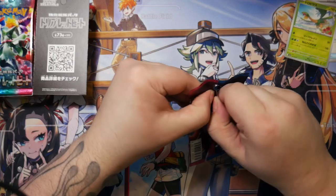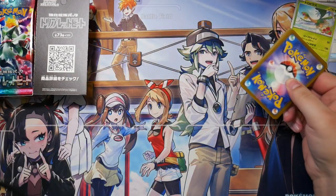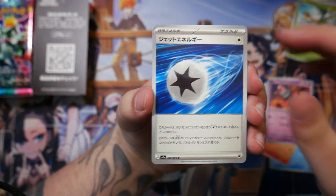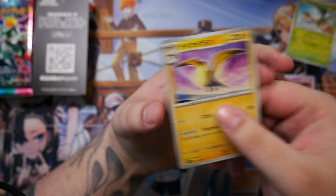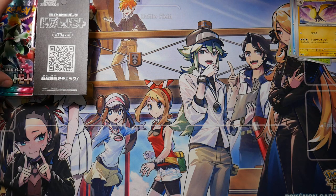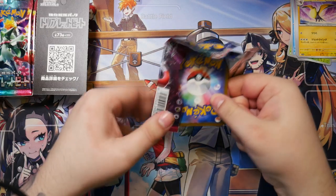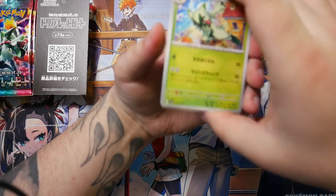So Triple Beat is the next expansion — the third, if you count Scarlet and Violet as separate expansions, which I don't think you should. Really nice set. We finally get these three starters. We have Fuecoco, a Jet Energy, and a Kilowattrall. Only a few new Pokémon from what I've noticed looking at the card list — these starters are the star of this set.